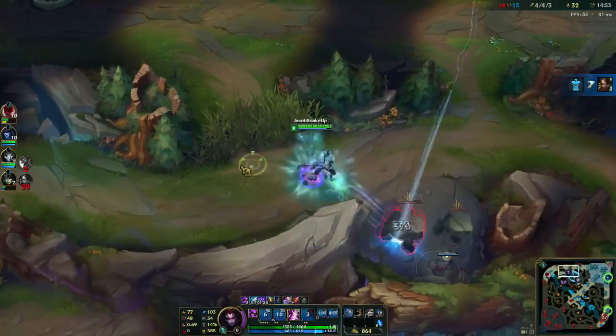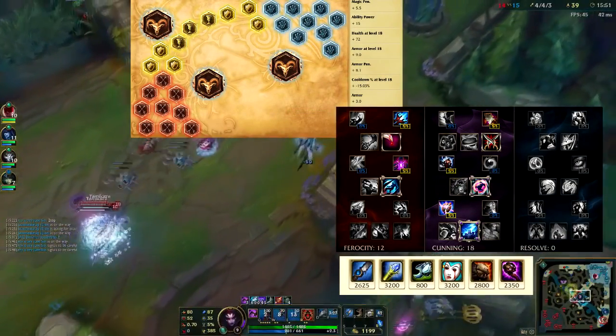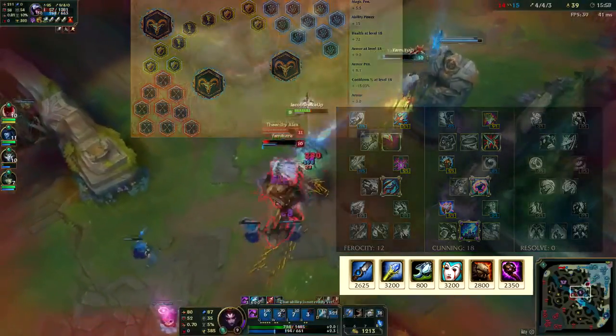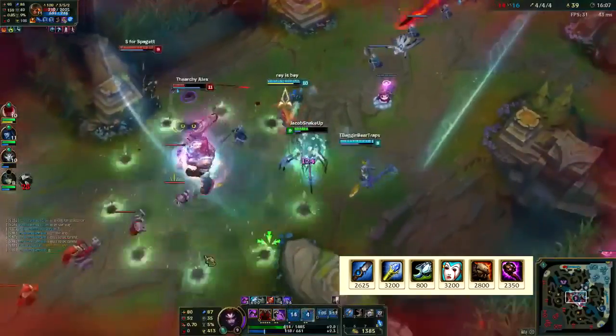Let me show you the most standard runes, masteries, and build for Elise. You in no way need to follow this build item for item — you should always build accordingly. If the enemy team has a lot of attack damage, build some armor. If the enemy team has a lot of ability power, build some magic resist.